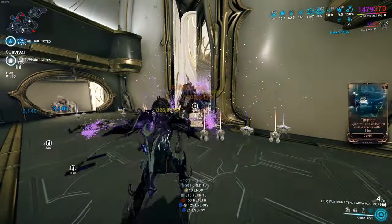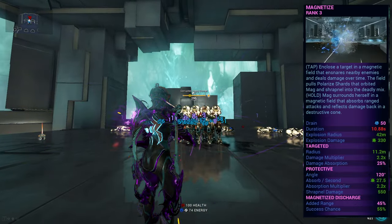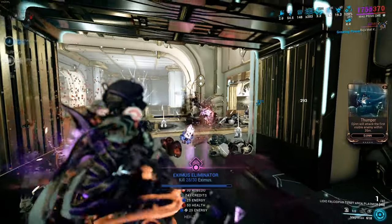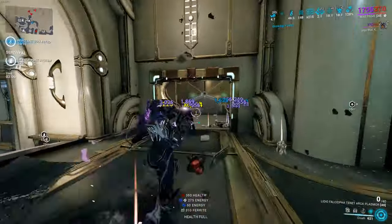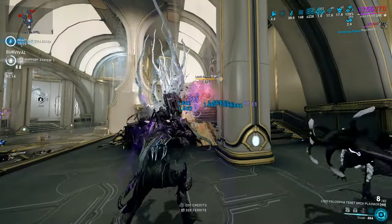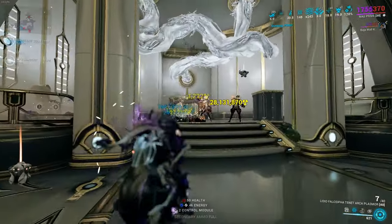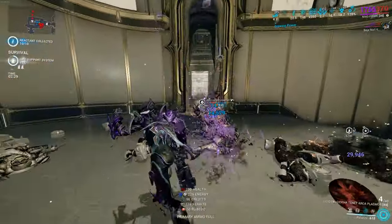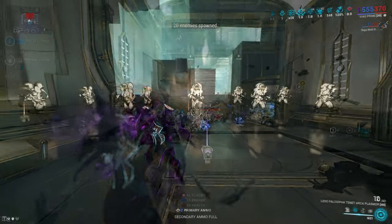Moving on to Magnetize - Mag's second ability. You tap it on an enemy and it creates a little bubble. Every single projectile gets dragged into that bubble into the middle, alongside the enemies as well. It does blast damage and gives you a damage multiplier. It also drags in enemies that come near it, which is very good because you can shoot this bubble and there are going to be a lot of projectiles flying inside doing a lot of damage. You can also hold your second ability to block every incoming projectile, though I don't find that has much purpose - so just tap Magnetize.